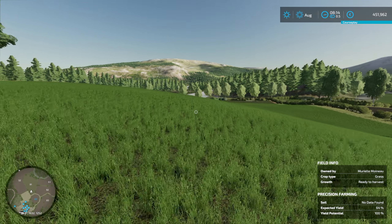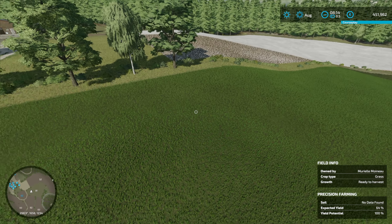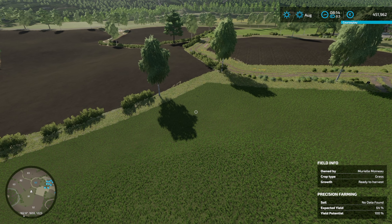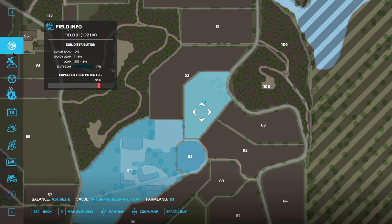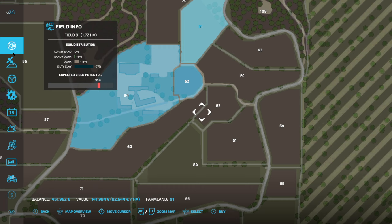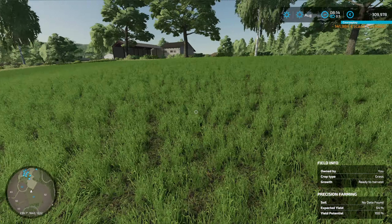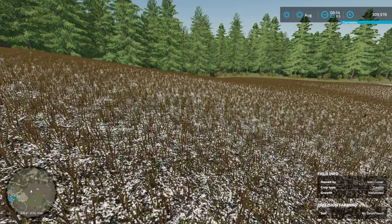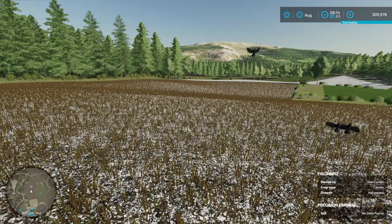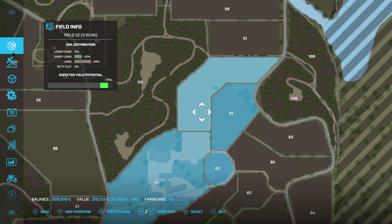Field 91 is a big grass field — 141,000 to buy. We have about 450,000, so we need fields — let's buy it. And field 52 just behind — canola harvested. We need a field we can put wheat or barley in so we can have chickens. Field 52 is 218,000. Let's buy it. So we now have three fields — and what the heck are we going to do with them?